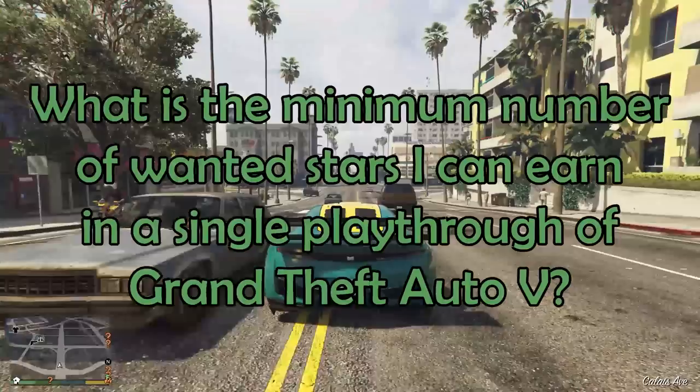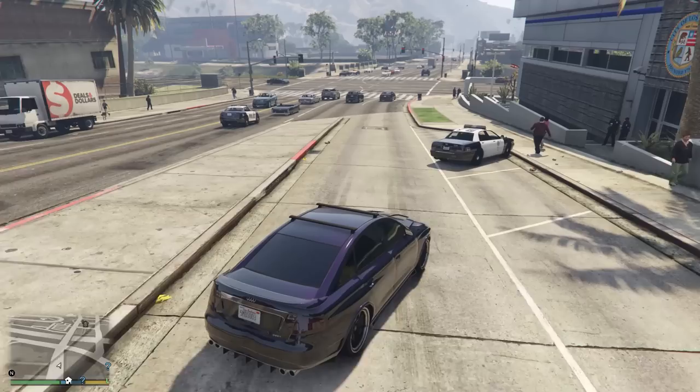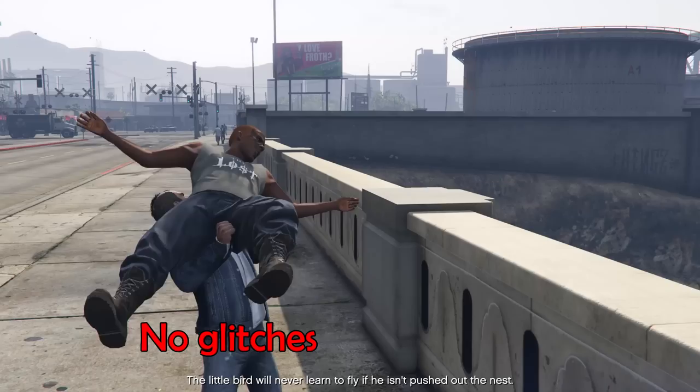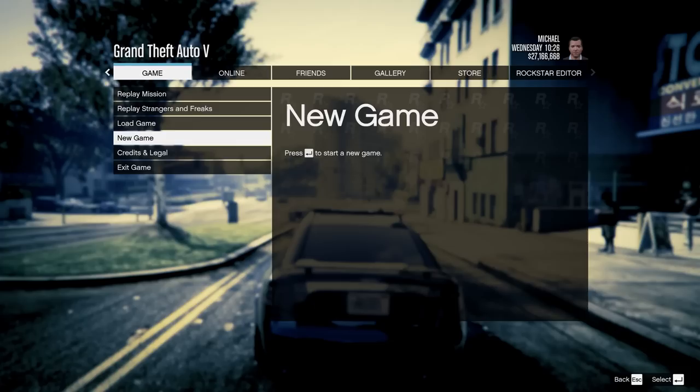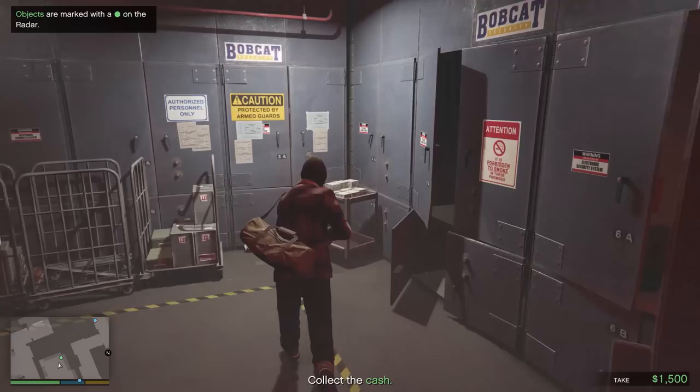There aren't too many rules for this playthrough. I'm basing everything off of the stats page for Michael, Franklin, and Trevor, which lists wanted stars attained under the Crimes tab. No matter what happens in missions or outside, I will always be referring to this stat to increase my count. I tried to avoid crime as much as I could, or at least to the extent that I wouldn't earn unnecessary wanted stars. I'm not using glitches or cheat codes, and I'm playing through every mission required to complete the main story, from the very beginning of a new game all the way until the credits roll.